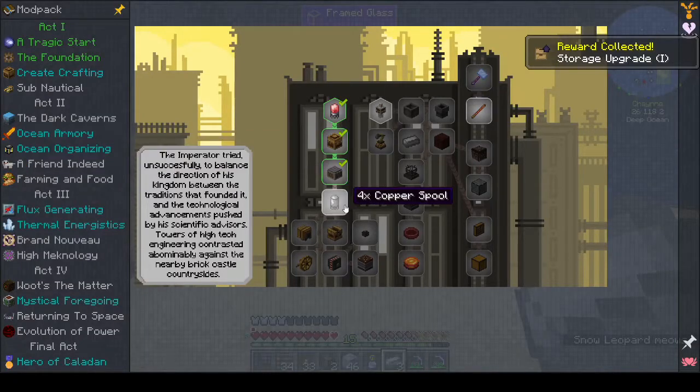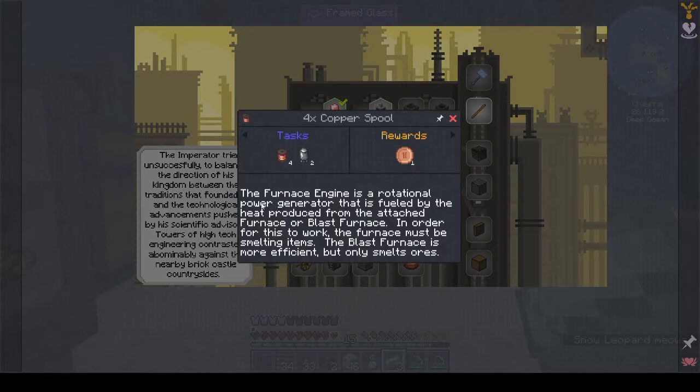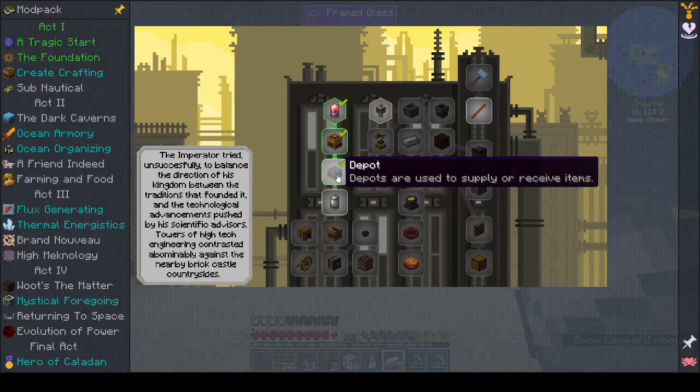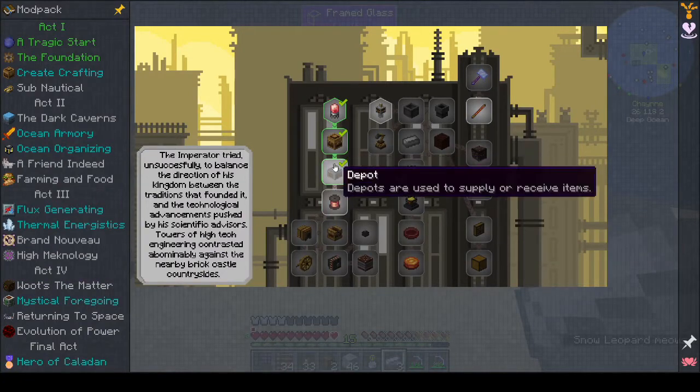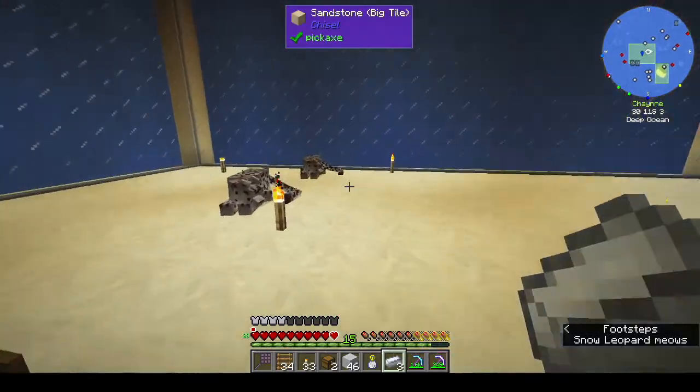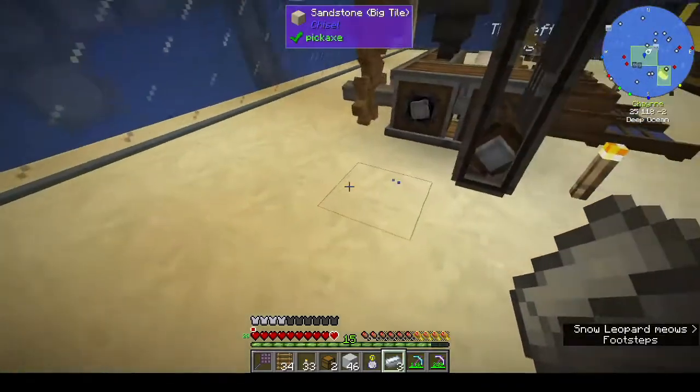The furnace engine is a rotational power generator fueled by the heat from an attached furnace or blast furnace - the furnace must be smelting items. The blast furnace is more efficient but only smelts ores. That probably has nothing to do with the crafting thing. Let's put this setup up then.